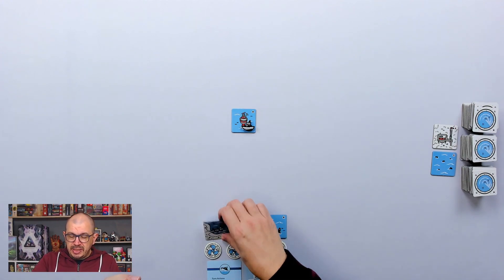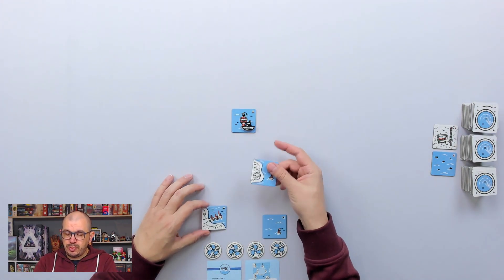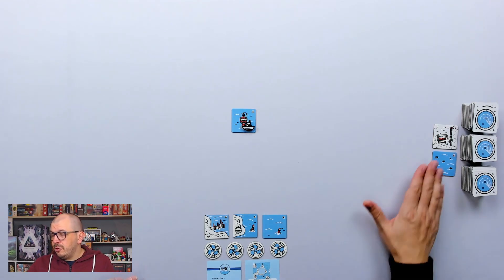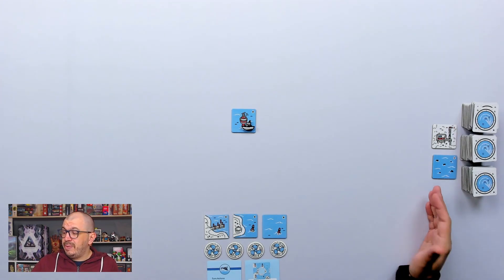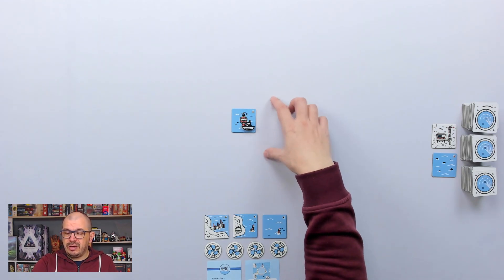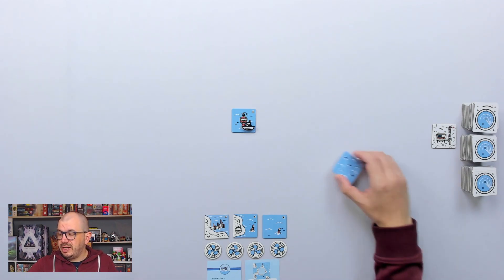You can also discard a tile to get an extra movement. There is a solo rule where you can save one tile for the next round if you feel it would fit nicely later. There is also a small expansion included with piers and windmills — piers give you extra points if there are houses on the land connected to them, and windmills give you points if there is open water around them.